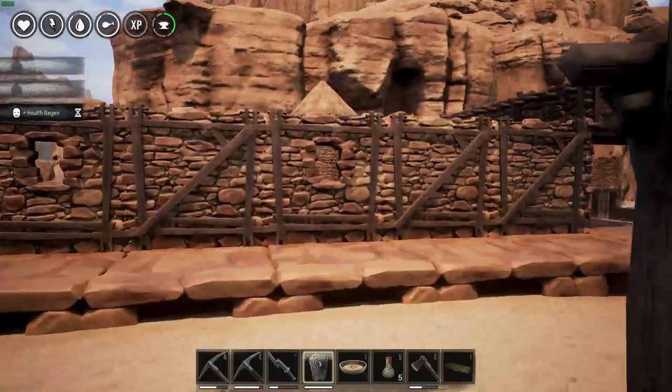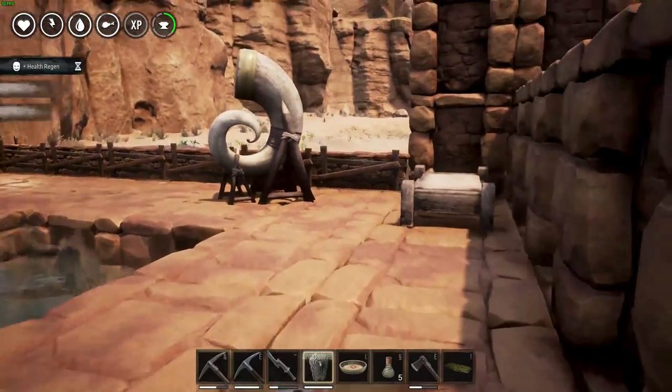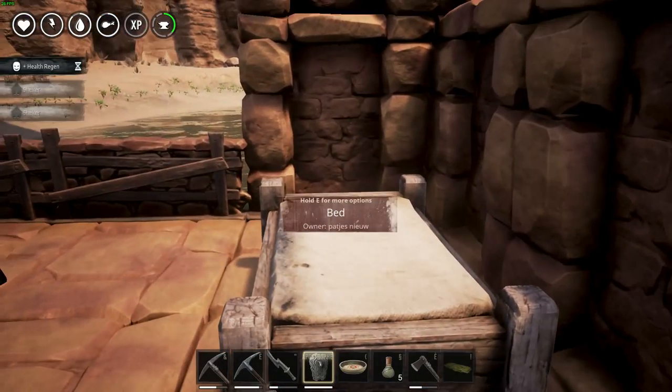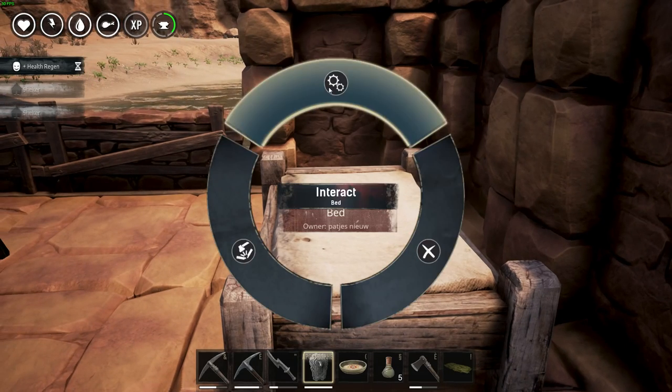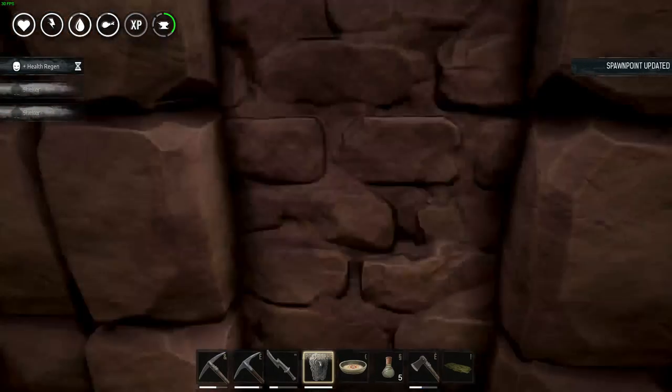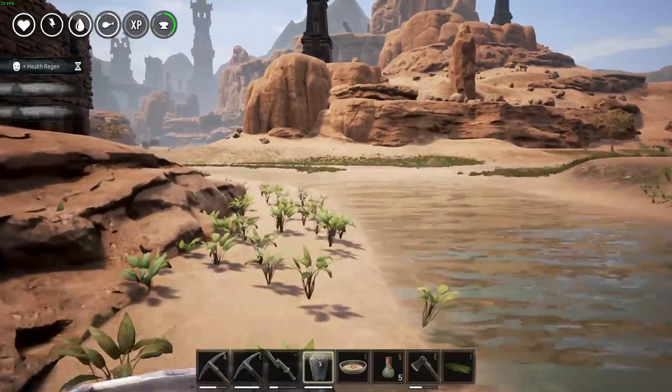The next bed becomes available at a higher level. The advantage of this bed is that it doesn't despawn — it always stays in one place. Just interact with it to set your spawn point there, and even if you die again, it will still be there waiting for you.